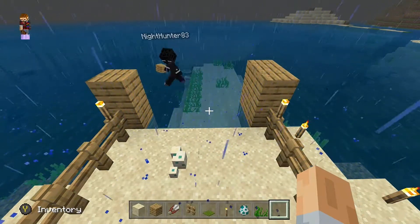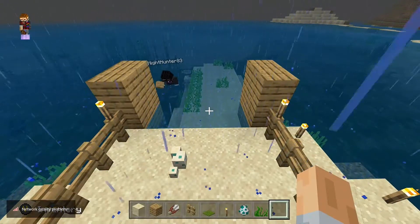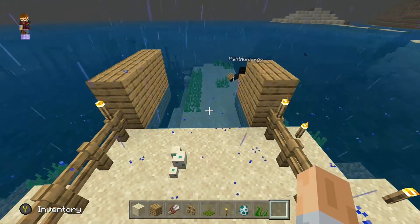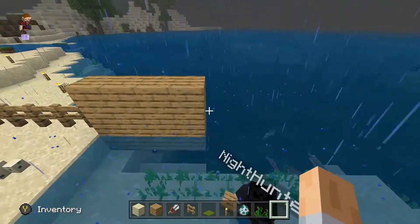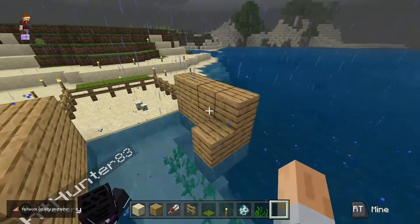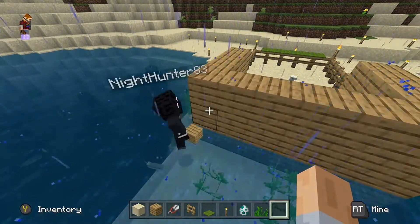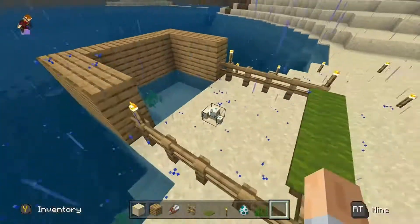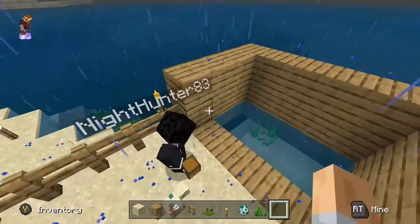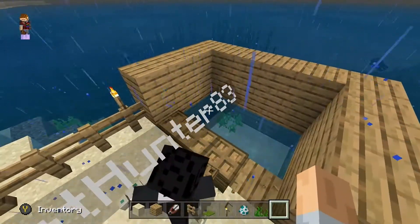So the first part — build your little space. Now, for the next part, you're going to want to have some trap doors to prevent the little ones from escaping. Dorcas is going back about three blocks. Make sure you don't have them facing the wrong way.